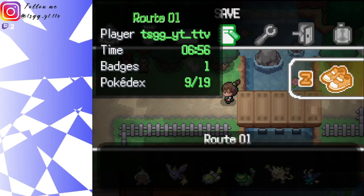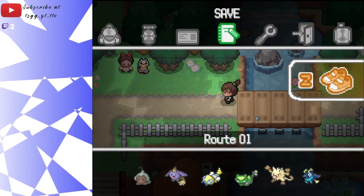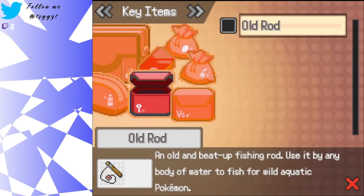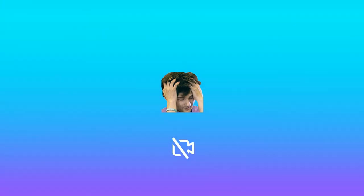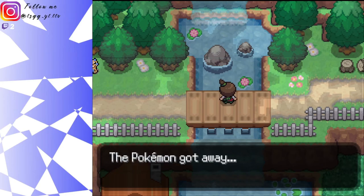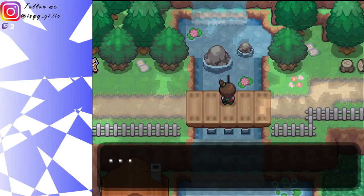We'll save real quick just to make sure it doesn't crash and lose progress. Okay, we have a fishing rod - we can get a water Pokemon! We'll try using it here. Oh, a bite! This is really annoying - I wish once you had the rod out you could just retry over and over again, but now you have to do this entire little process each time.